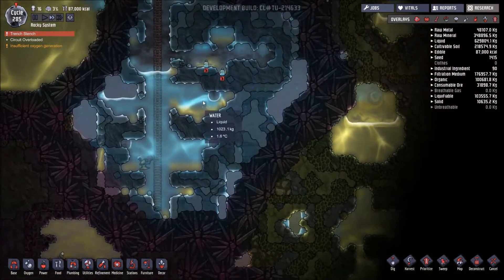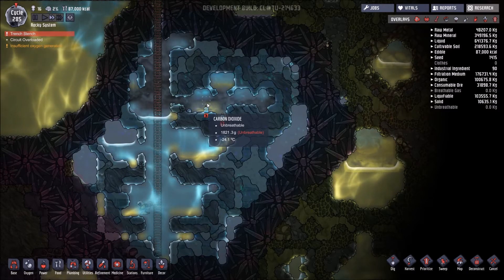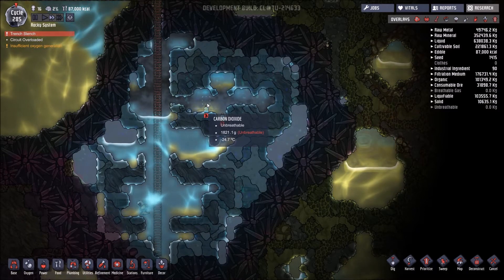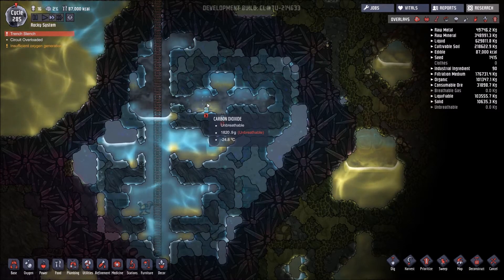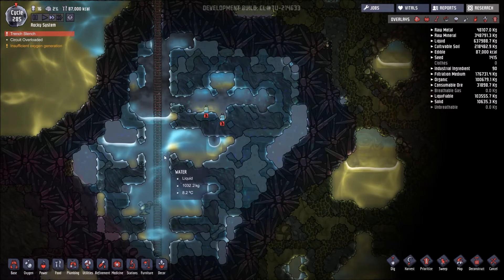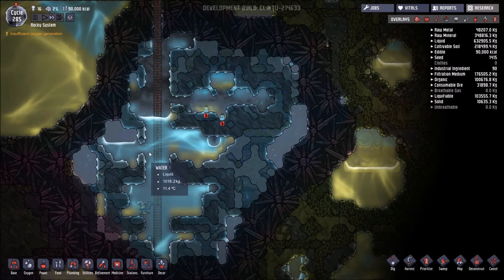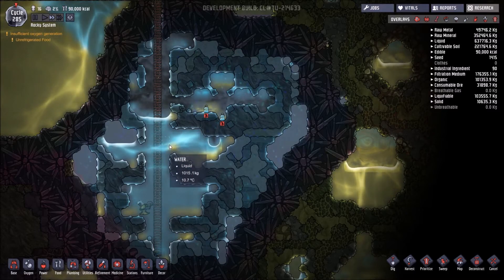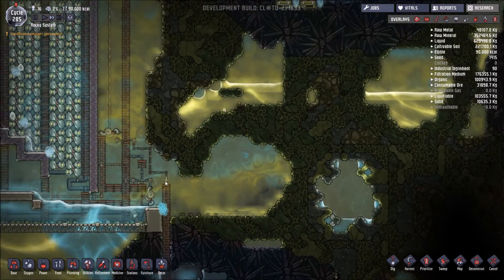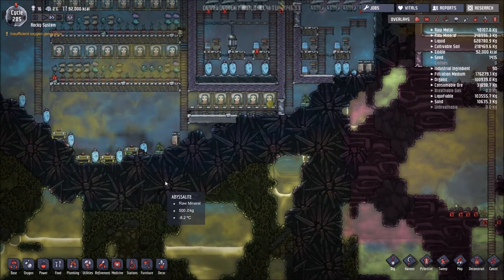The other new plant is going to be within the ice biome, so it's going to like a really cold environment. It's actually going to be called a sleet wheat plant, and it requires irrigation with clean water — so another usage for clean water.